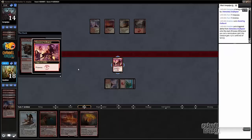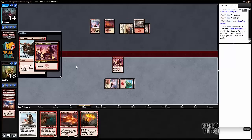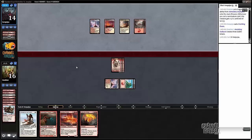Pretty good draw actually. Doomed again — sure. Crackling Doom is not very effective against the horde of Goblin tokens, fortunately.